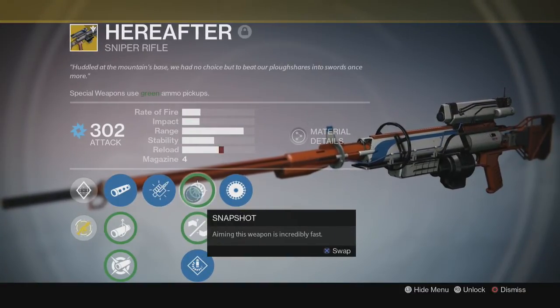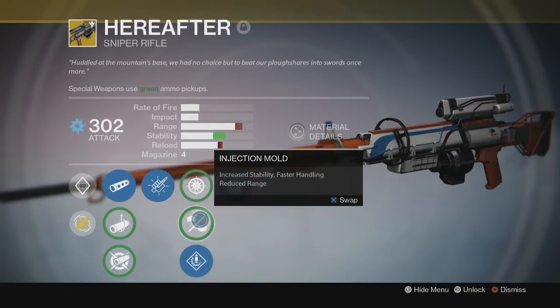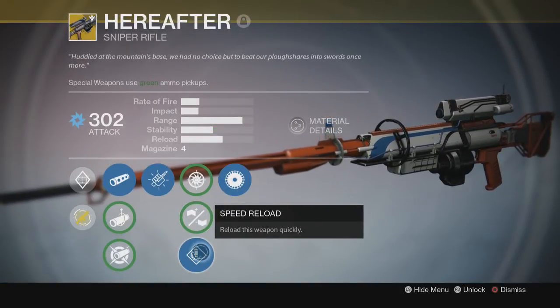Then we have Snapshot — aiming this weapon is incredibly fast. We have injection mold — increased stability, faster handling, reduced range. And then we have speed reload — reload this weapon quickly.